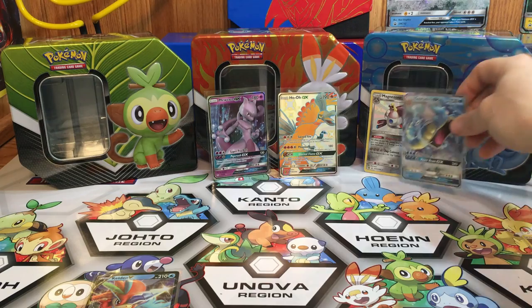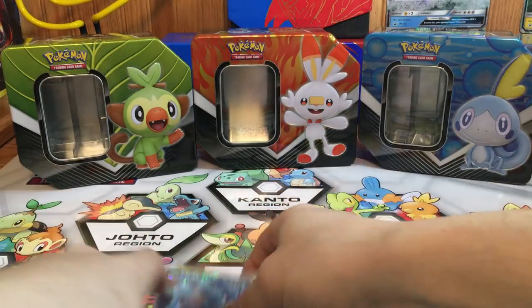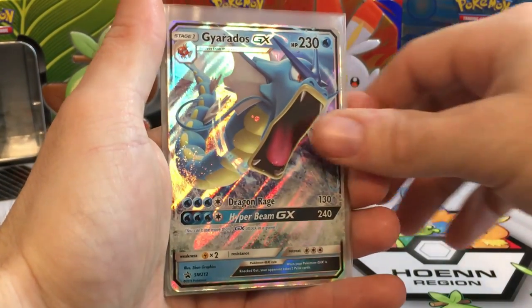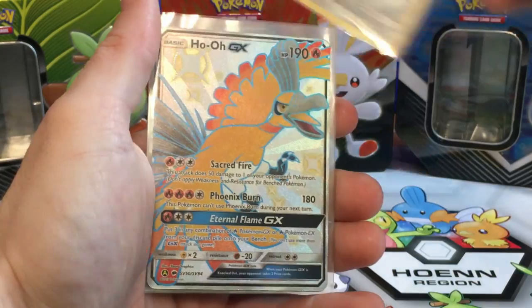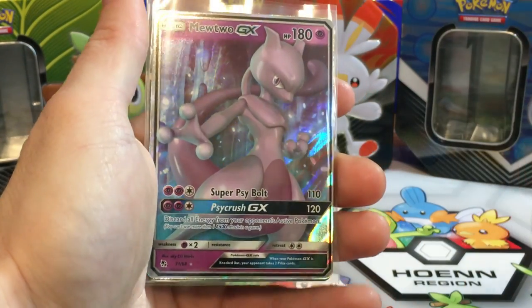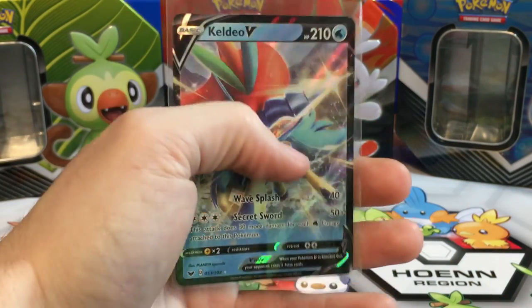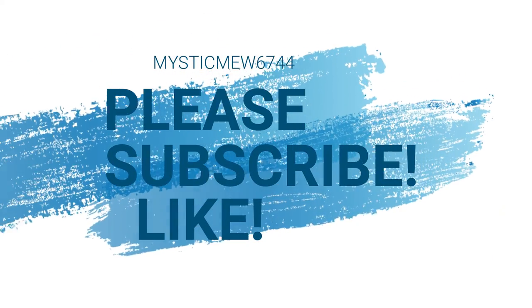Well, let's go over our pulls for the day. Hidden Fates definitely came through again. We got the Gyarados promo, the Shiny Magnezone, the Shiny Ho-Oh GX — which is probably the pull of the day — the Mewtwo GX, and we pulled the Keldeo V from Sword and Shield. That's it for this one today, guys. If you liked the video, hit that thumbs up and subscribe, and I'll see you guys in the next one.